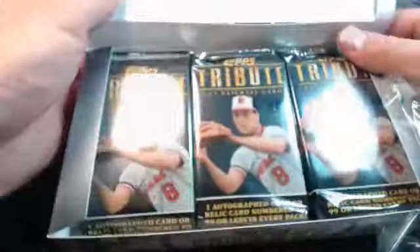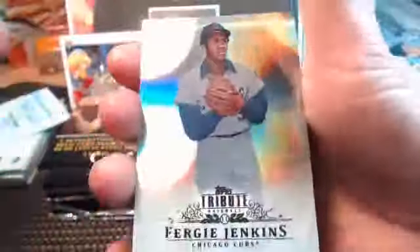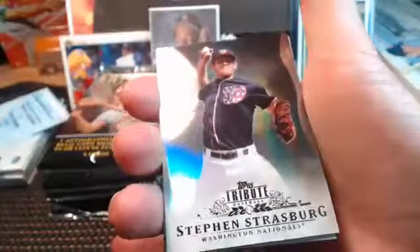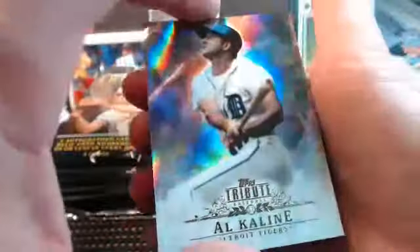Guys, I don't know if you saw — it's on YouTube — but we hit two Puigs, and they were both numbered parallel Redemptions in one case. Those are the only Puig hits out of Inception, and we had two of them in the same case. It's ridiculous. All right, so here's Fergie, Fergie card, David Price, and Steven Strasburg. And there's the numbered — no, Al Kaline. So no numbers. So here's Kaline, behind Steven.